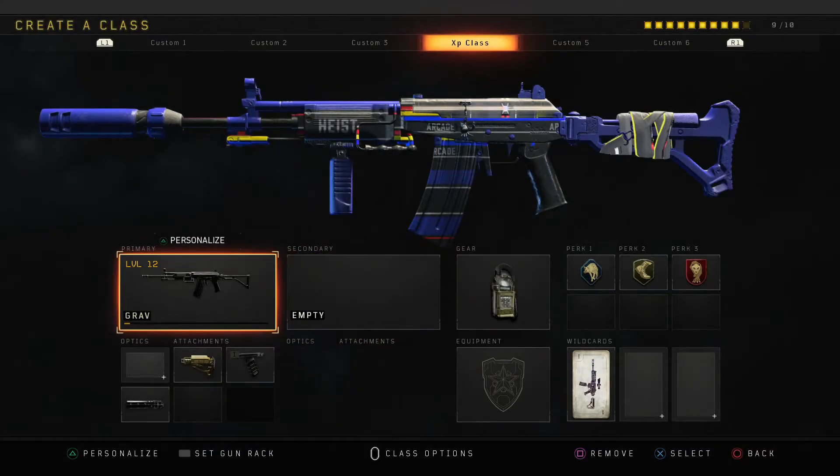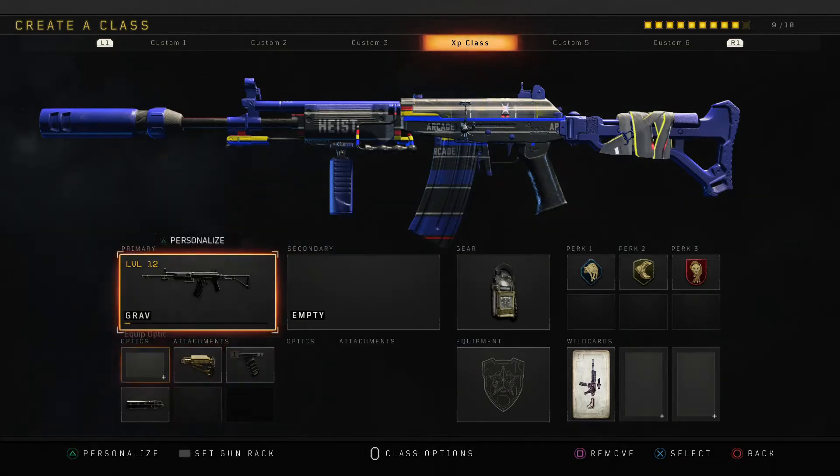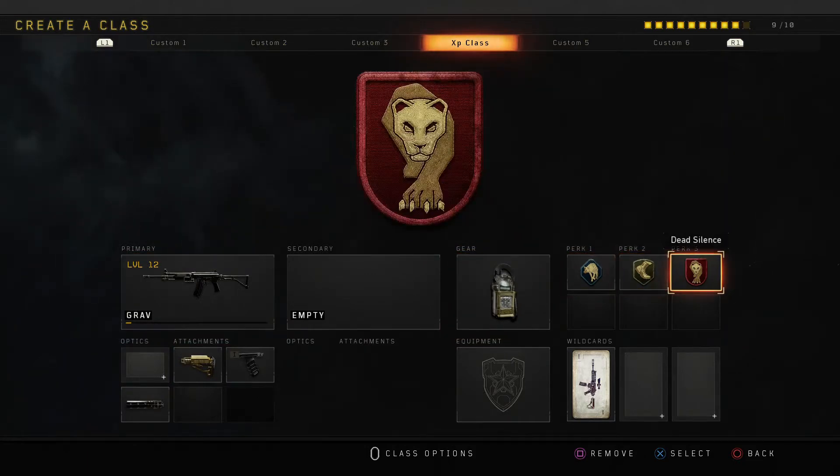Here is the class setup for the Galil: suppressor, stock, grip, and your basic three primary things. Use the acoustic sensor so you can see where the enemies are. Let's get into some gameplay.